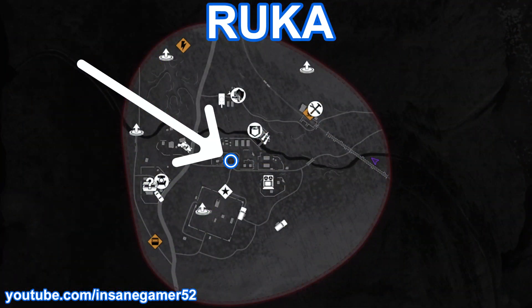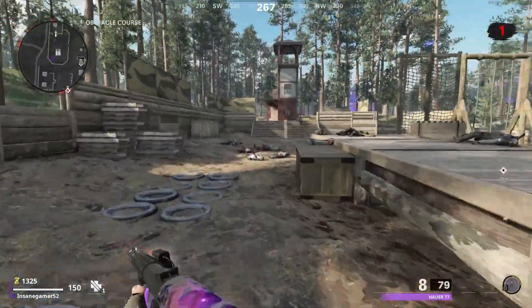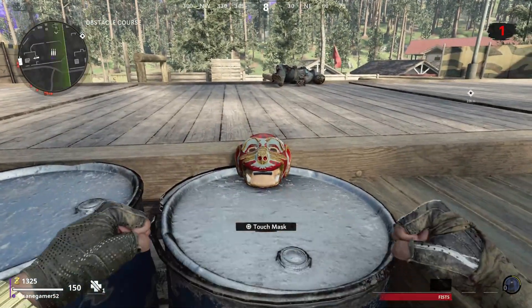Here's where to find the Monkey Mask on Ruka. Head to the obstacle course area, and it will be on top of this barrel right next to the stage.